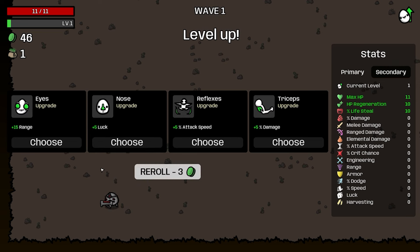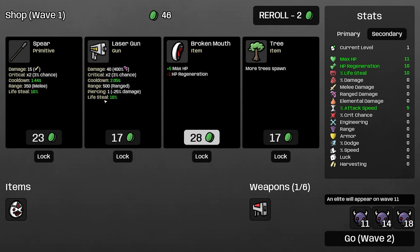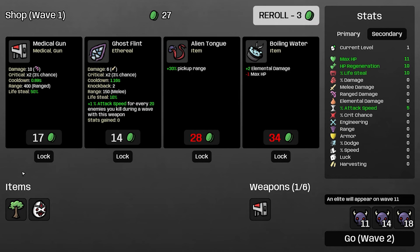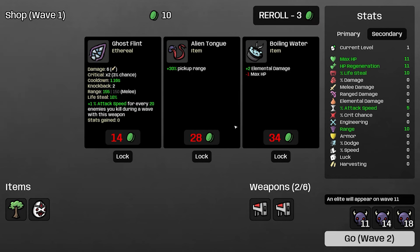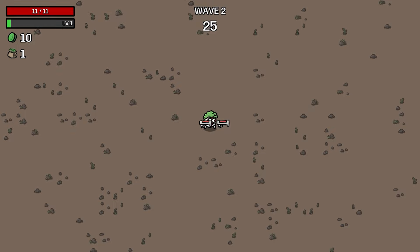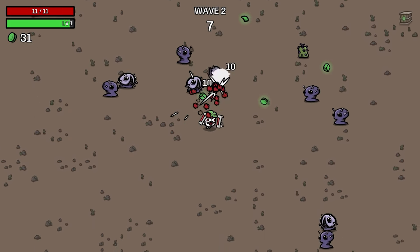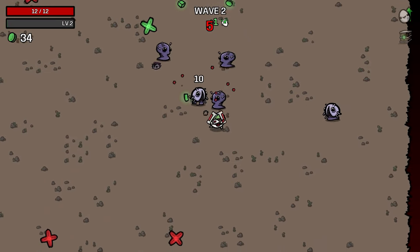Let's do a little re-roll because I don't like the stats. We're gonna go with attack speed and then more trees re-roll. We got a medical gun, use that, and just go on to the next level. Oh wow, they're a lot quicker! I just need to increase a little bit more of the speed but luckily we're actually doing pretty good.